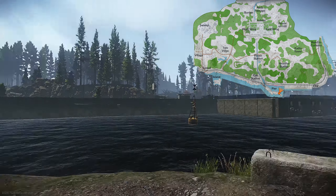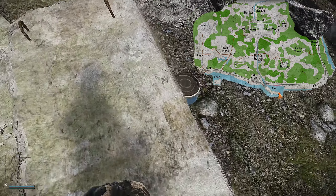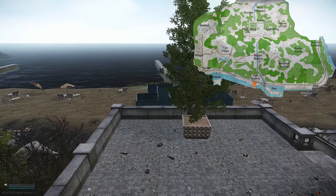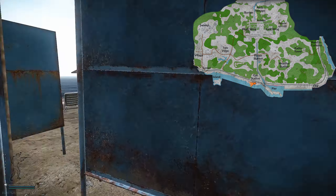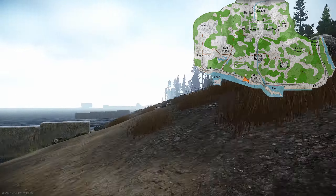The stash near the lighthouse is very risky, but if you are in this area it's close to the entrance. Then we have two stashes on the beach — the first one close to the gas station, and the second one near the rock and sewer pipe.